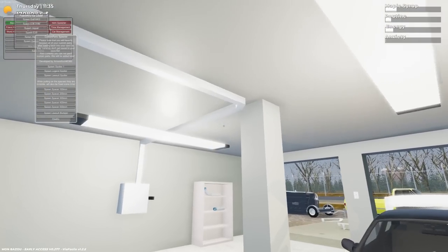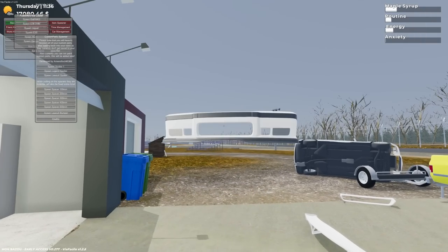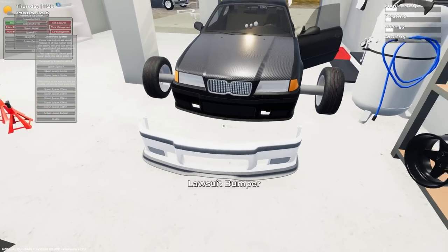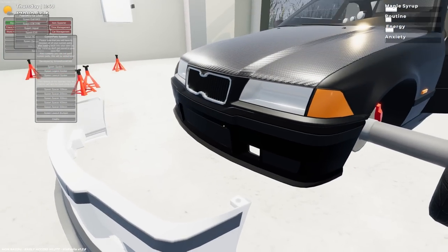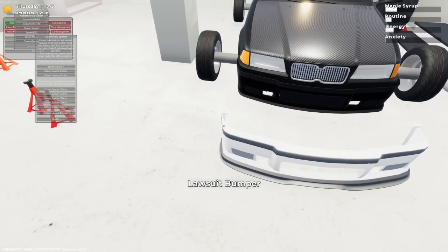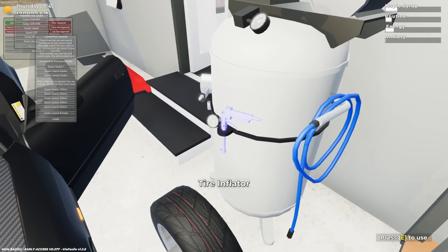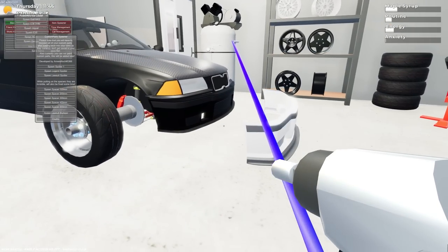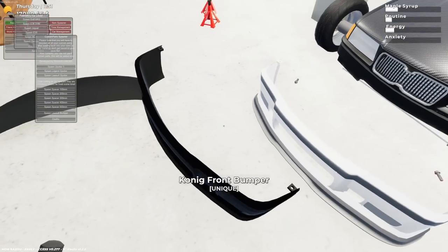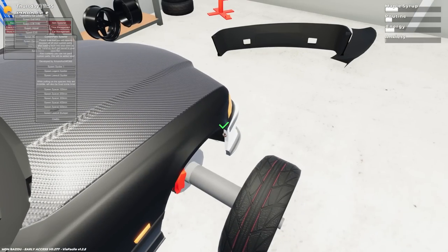Let's get the front bumper — it's called the lawsuit bumper. It kind of looks like the stock bumper but with an open grill, so it has open air ducts on the front. The whole front end is actually open now. Honestly it kind of looks cool. Hopefully we can paint these in the future. It should expose the coolers and the radiator, which will be kind of cool.